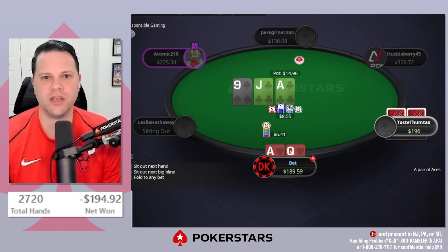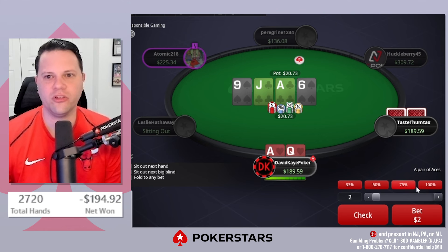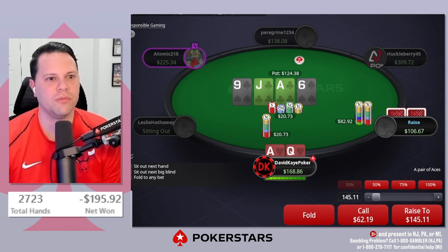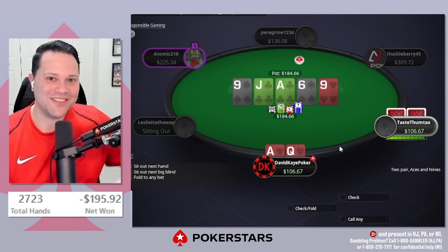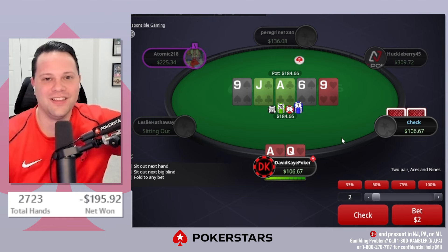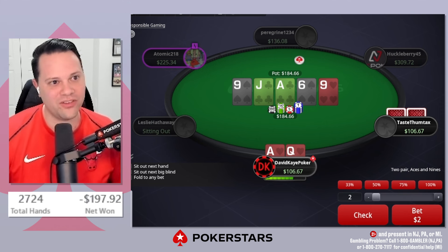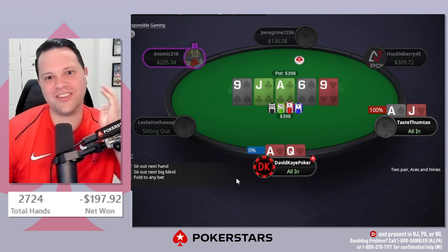Ace-queen suited, big blind defends, ace-jack-nine flop, we open and bet. Bet calls, six on the turn — second flush draw comes in. Get raised, there are a lot of draws out here, we still want to call. That's actually a really good river. I think I'm calling this one. I mean we're mostly worried about ace-six and jack-six, but the six just counterfeited both of those. This is incredible — I just don't have sixes basically. They check. The question is: can I go for value in a sick way? I'm going to, and hope he levels himself into calling ace-six here.